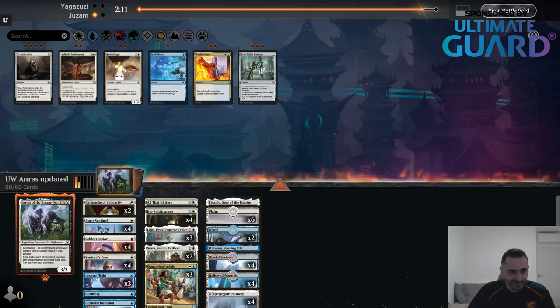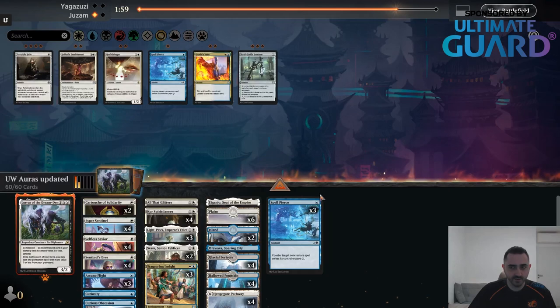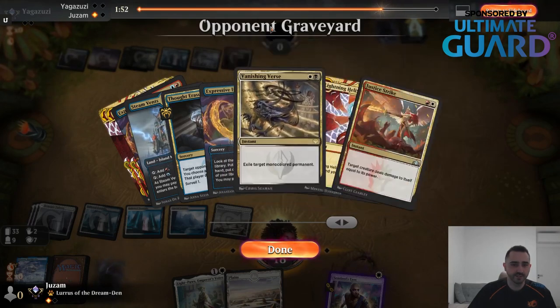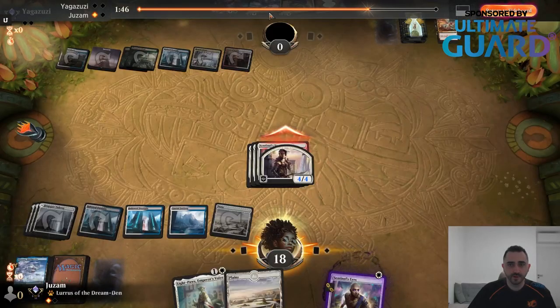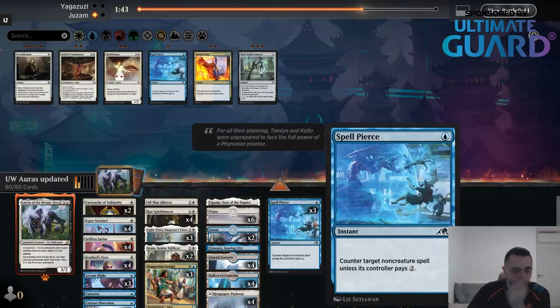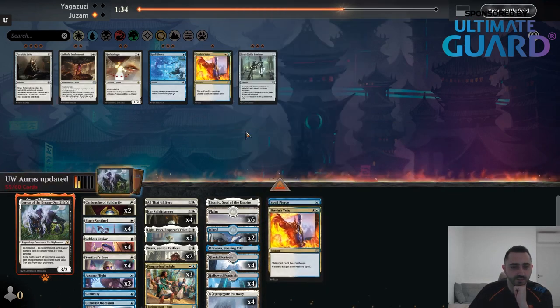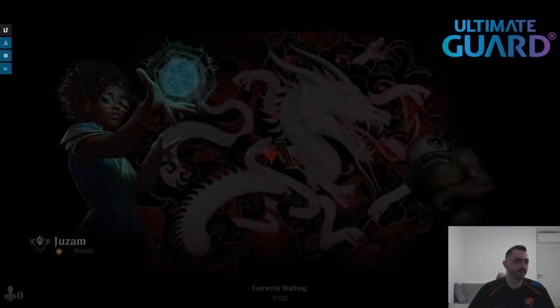The sideboard here is not all that relevant — I feel like I can't really bring anything impactful in. Niv-Mizzet might be better than Spellpeer's because they end up having a lot of mana and all their relevant cards cost two: Vanishing Verse, Lightning Helix, Justice Strike. Spellpeer's might be great on turn 3 sometimes, but later on they'll have five mana and you'll be wishing it was something else. So I'm going to put two Vetoes in — none of the other cards are actually relevant.